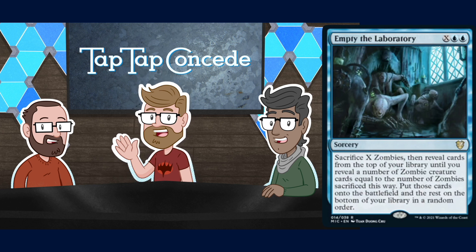Speaking of powerful X spells — Empty the Laboratory. This is X blue blue for a sorcery. Sacrifice X Zombies, then reveal cards from the top of your library until you reveal a number of Zombie creature cards equal to the number of Zombies sacrificed this way, put those cards onto the battlefield, and the rest go to the bottom of your library in a random order. Zombie Tinker! It's Zombie mass Polymorph. Don't get board wiped after you cast this because you have nothing left.